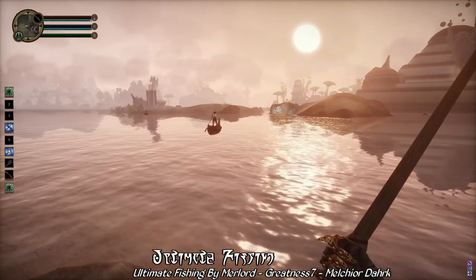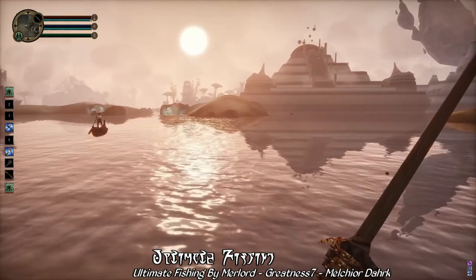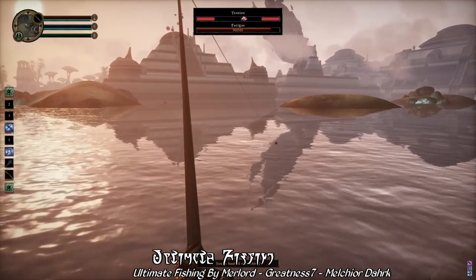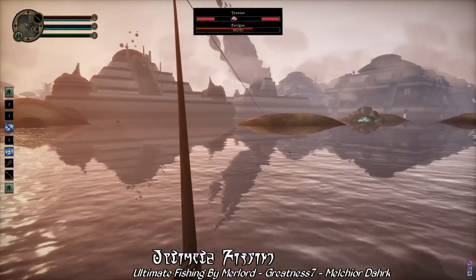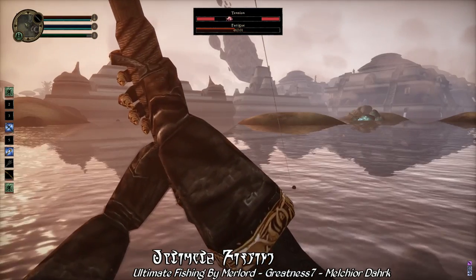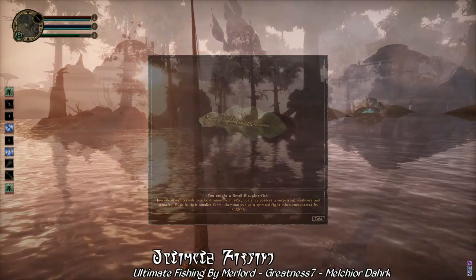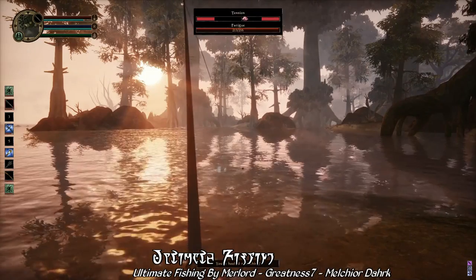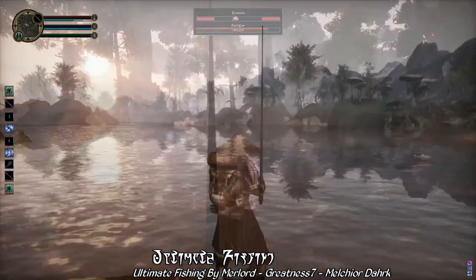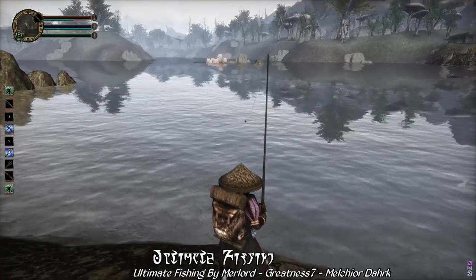Our mod of the day today is Ultimate Fishing by Merlord, Greatness 7, and Melchior Dog — a mod that adds a fully functional, fully animated fishing minigame to the world of Morrowind. You can take a fishing pole, any fishing pole, attach a bit of bait, and fish anywhere you please. Fish off the coast of the Ascadian Isles near Vivec, cast a line right off the shores of Seyda Neen, or head inland to Lake Omeya or Lake Nabia. Where there's water, there's bound to be fish.